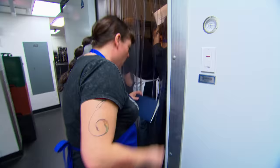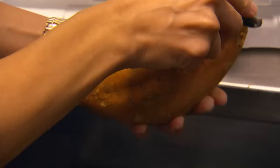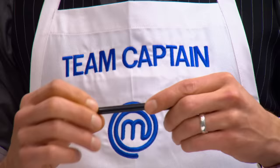The team gets organized and the blue team gets their halibut, pasta, and side vegetables started. Meanwhile, the white team still can't agree on their menu.